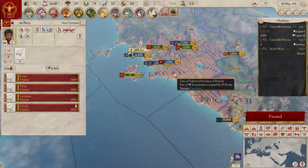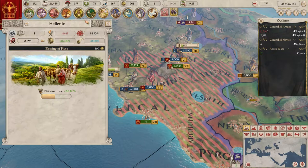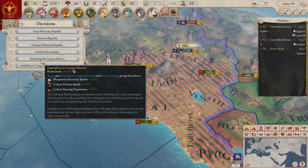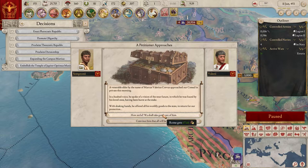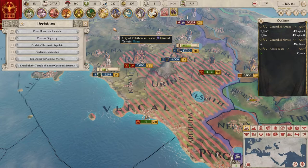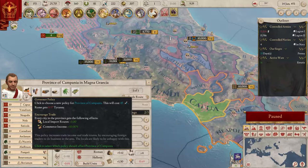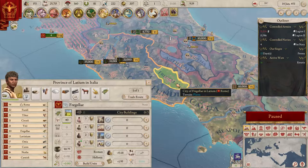We'll move our triremes to give a naval bonus, just like in EU4. If they don't have a port it isn't that important. Is there anything else to check? Decisions - can't do anything there. Expanding the Campus of Martius costs a lot of money, but Rome gets oratory power from it - oratory power is probably more important. We also have governor policies - we can change those.